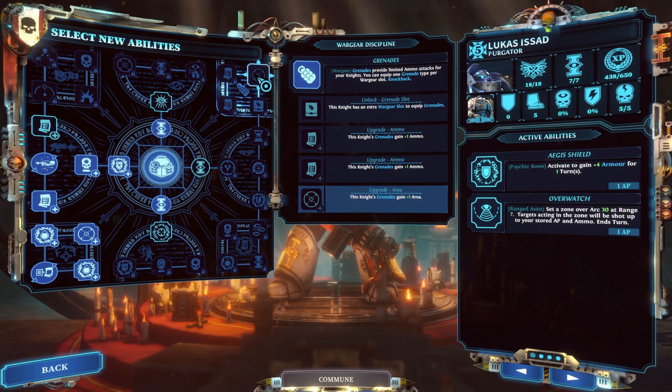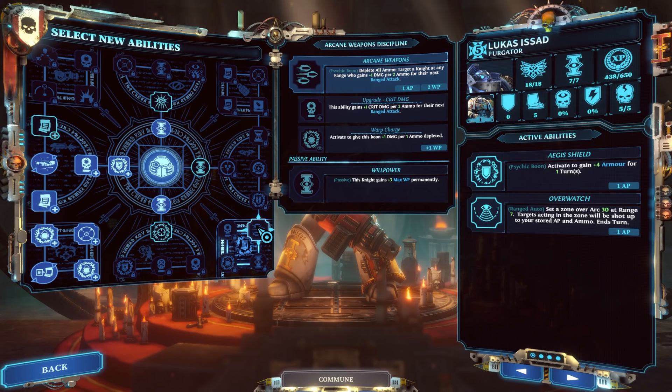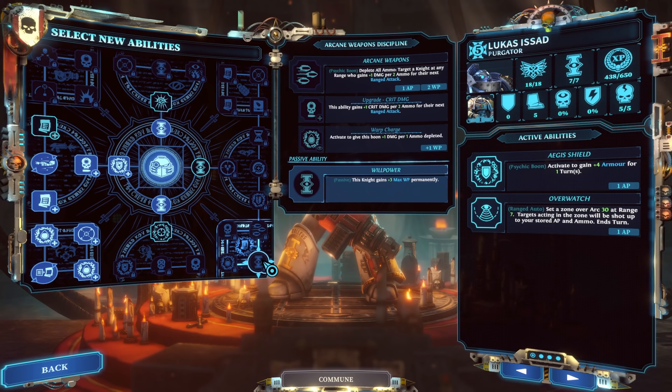Talents can help morph how you build your character — if a Purgator has a talent that grants five range to grenades, that's when I'd focus on grenades more. The last line is Arcane Weapons, which depletes all ammo on a target knight at any range, granting plus-one damage per two ammo for their next ranged attack. I don't find huge benefit from this since my Purgator is already my range character. If I had no more points to invest elsewhere, I'd jump down here for the max willpower more than anything. That's how I'd build out my Purgator.